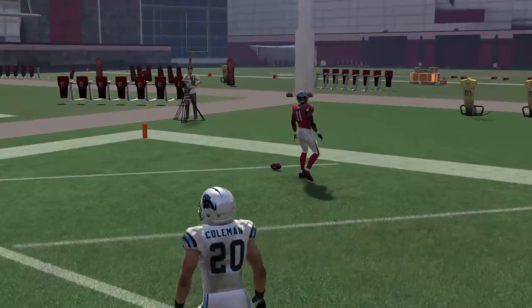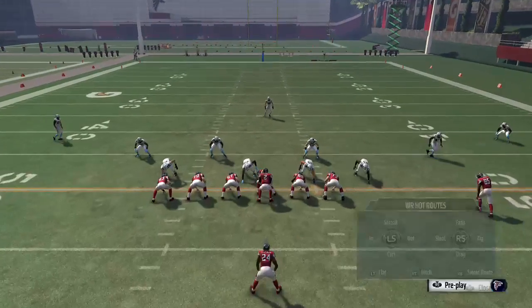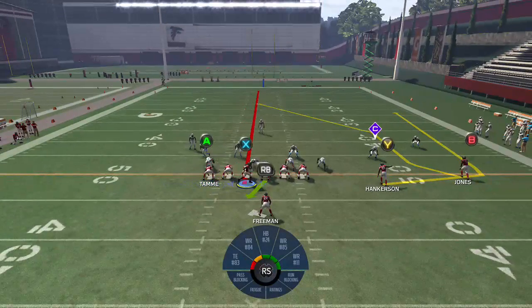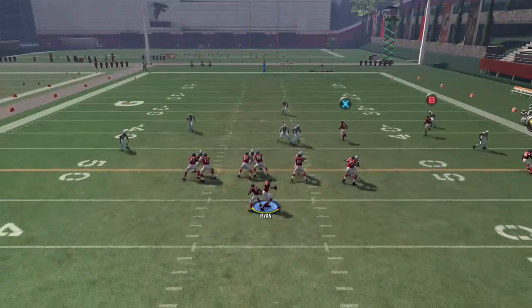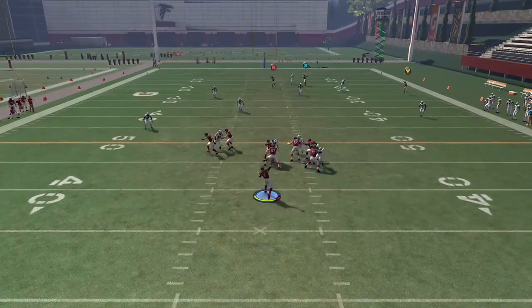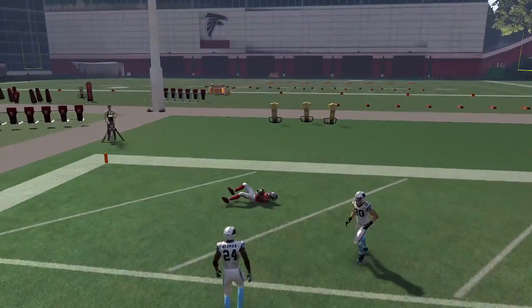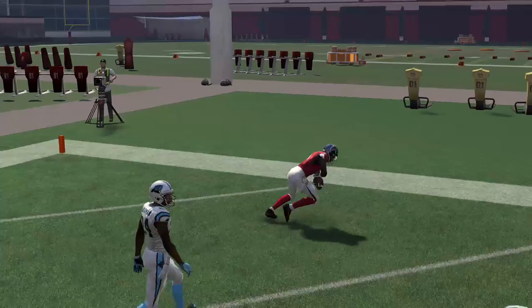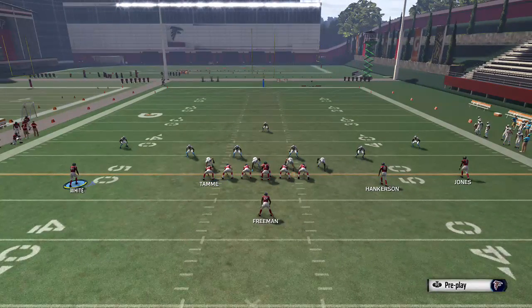Let's run it again to show both scenarios. When the play is flipped, the X doesn't get bumped as much. He doesn't get bumped this time either, so we're going to the B receiver. I like to throw that majestic throw when you know it's going to be open. When the X does get bumped and slows his route, he becomes that receiver instead.